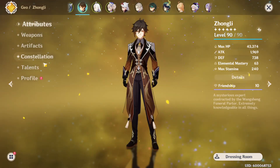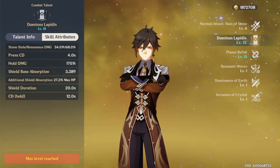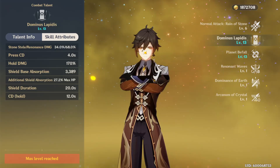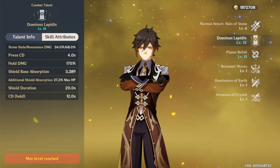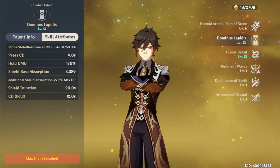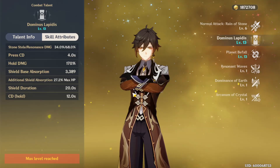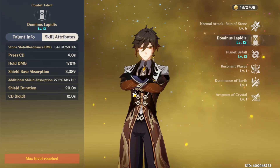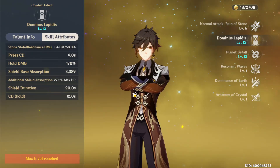On top of all of that, when the Jade Shield is active, all nearby enemies are stripped of 20% of their resistance from all elements — Cryo, Pyro, Geo, Physical, everything. It's a 20% reduction on all nearby enemies. So not only is he a tank for your team, he also becomes a support for your team as well.